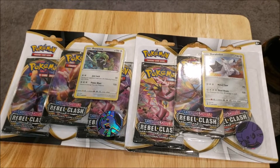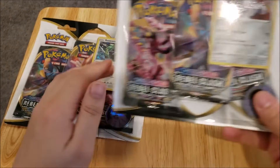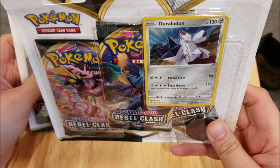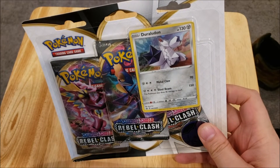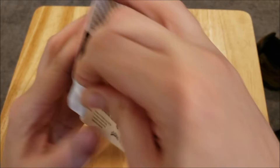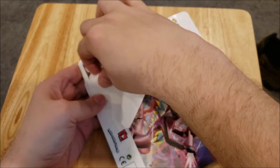Hi everybody and welcome back to the Berkshire Pokemon channel. Today we are going to be opening up some Rebel Clash. These are the three-pack blisters. We have Dora Laugen and Rayquaza. I'm not sure if I'm saying that first one correctly, but we're going to start out with him and see what we get.